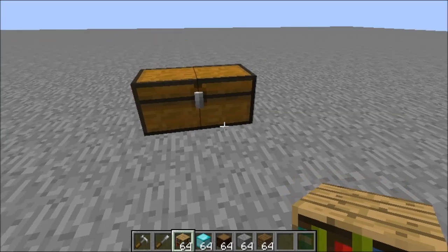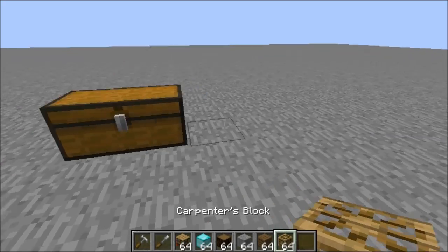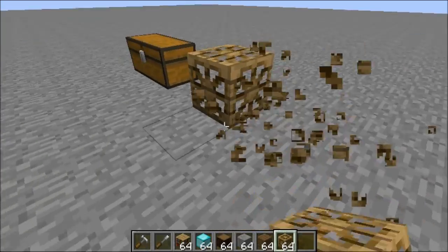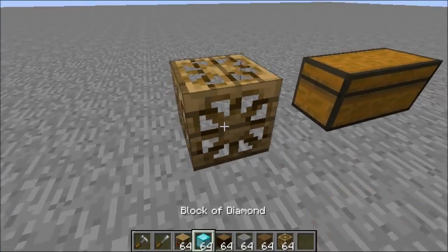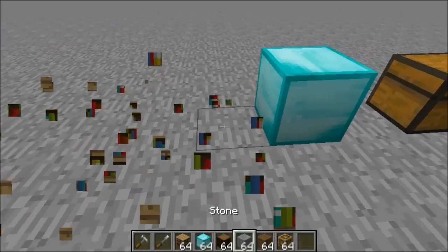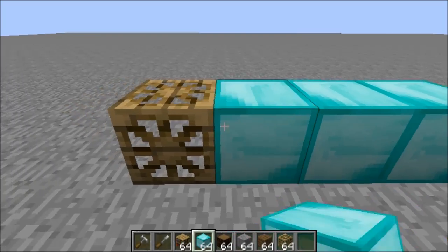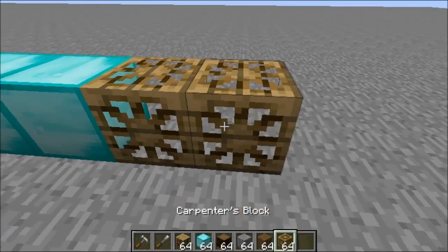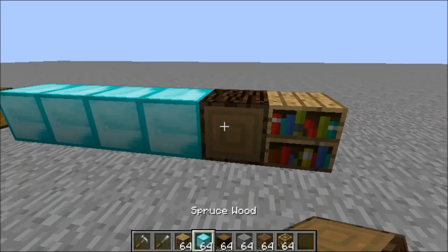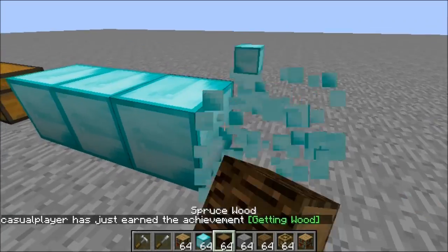Today's mod is Carpenter's Blocks. Carpenter's Blocks is an amazing mod that lets you change many things into the block you want. A Carpenter's Block looks like this, and when you right-click it, the block will turn into whatever block you have in your hand. So if you have a diamond block, you can build your house to look like it's made of diamond blocks.